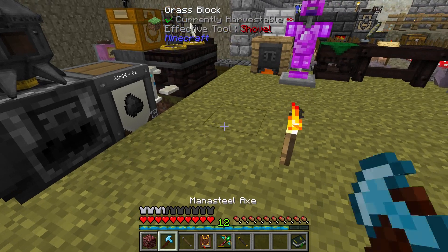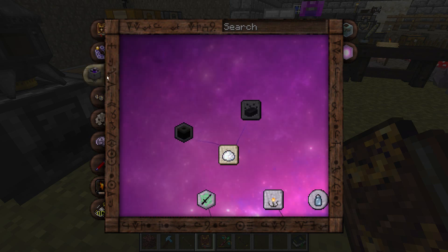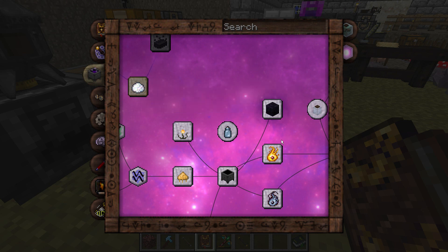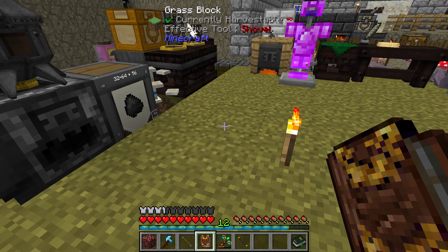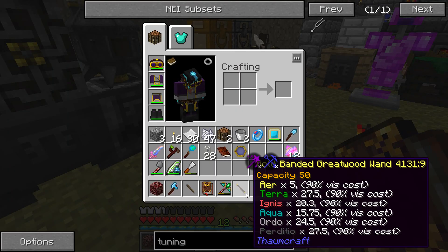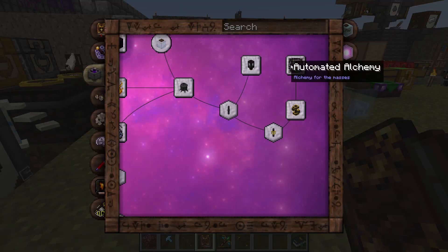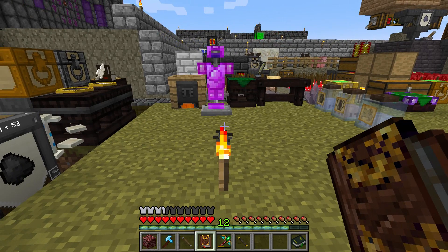Let's take a look at the Thaumonomicon for the entry on purifying bath salts. Maybe we should get some of that. Let's see. We need 30, 30, and 15. And I have 20 and 24. Alright. So what was the ones that I needed? 30 order, 30 order. Okay, I'm going to go get these and then be back.